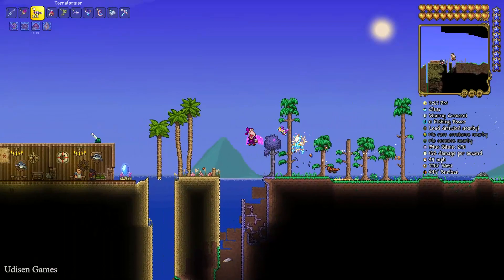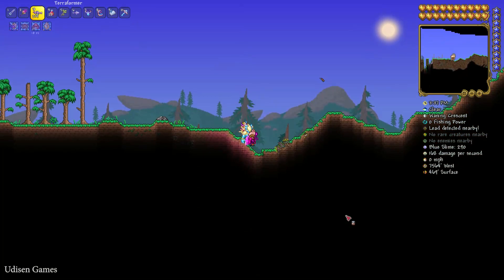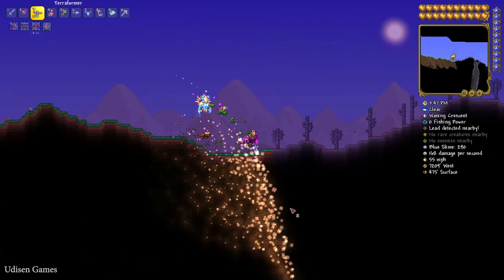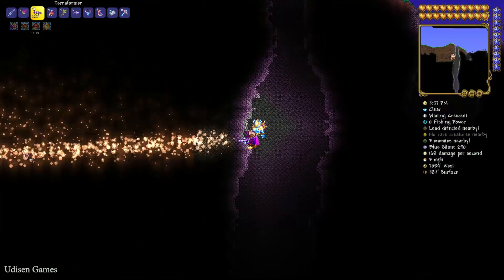That's how the system works. I seriously don't understand why I cannot turn the ocean into a forest biome — what the hell? We destroyed all the water blocks. What's your problem, game? Seriously. Okay, we destroy this desert, and as you can see, it also turns into forest — and also here.